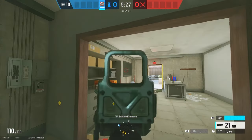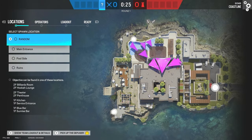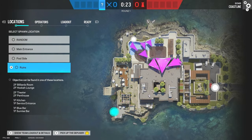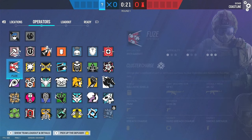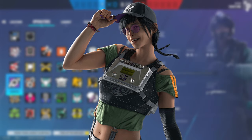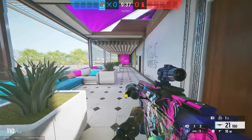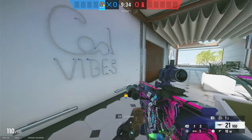Now let's move on to the second strategy. We're staying on Coastline but switching to the attack side. This strategy involves Nomad and Dokubi. For the example I'm just going to show you Nomad, because in a custom game there are no other players that you can hear when I use the Dokubi calls. I'll explain what you and Dokubi are going to be doing.